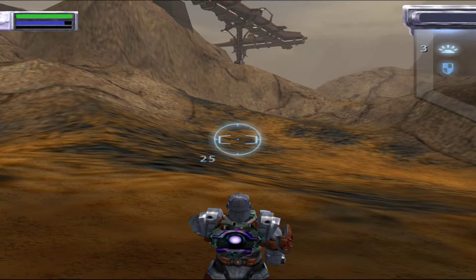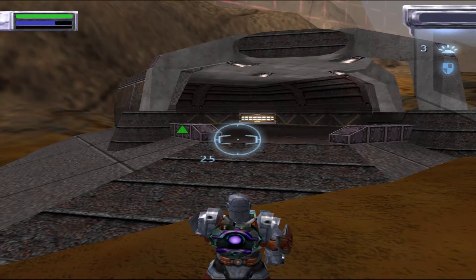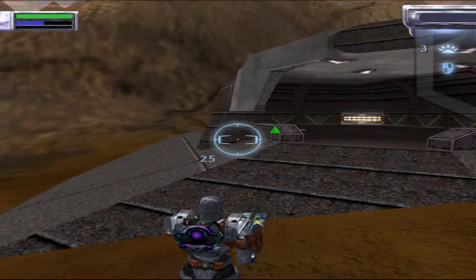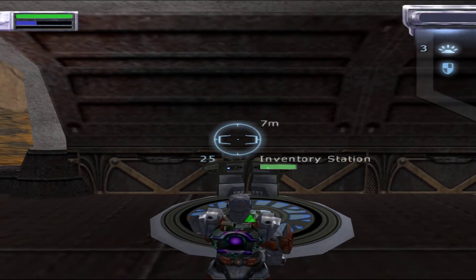Now enter your inventory menu and set your loadout to medium armor with a remote station as your pack. All remote inventory stations are deployed with a beacon. This beacon will transmit a signal to you and your allies pinpointing the location of the station on your HUD. Your weapon systems will be disabled for the purposes of this exercise, so your weapon choice doesn't matter. Once you have set your loadout, step onto the inventory station platform.